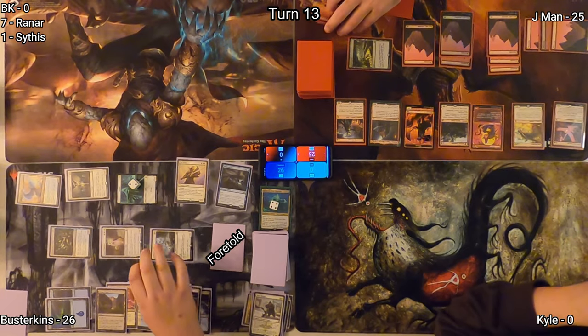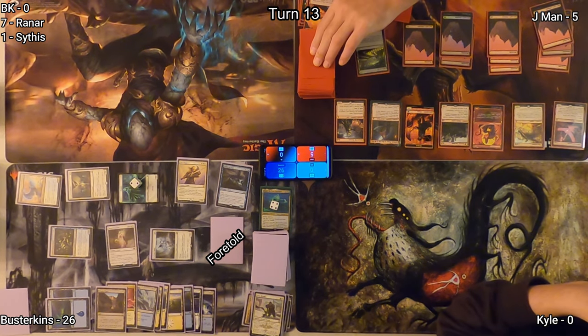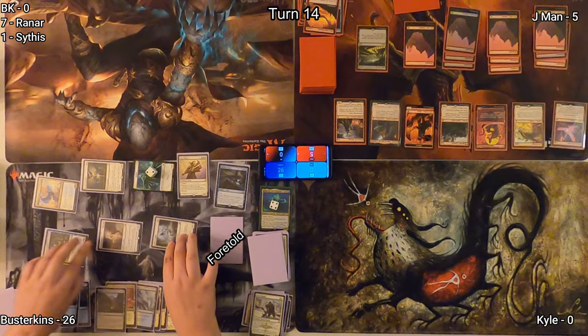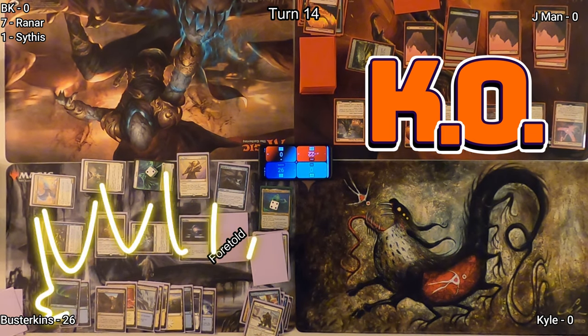Jayman activates Maze of Ith again targeting Serra's Emissary, dropping to five. On Jayman's turn, he draws hoping for some way to deal with this situation. He plays a Mountain and is denied even that ping. Busterkins attacks with everything and knocks out Jayman. Congratulations Busterkins, you win this game of Commander!